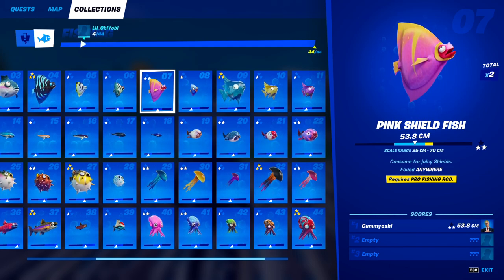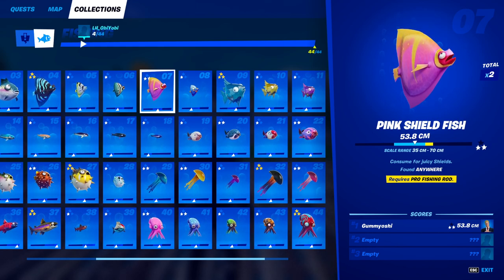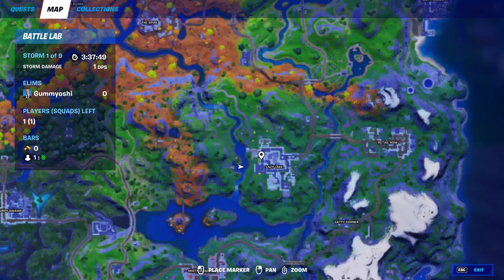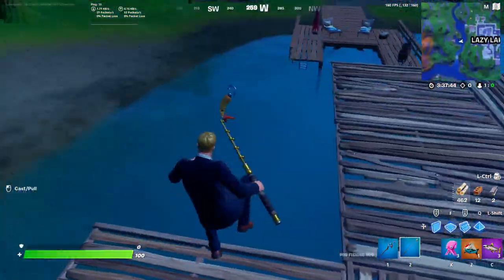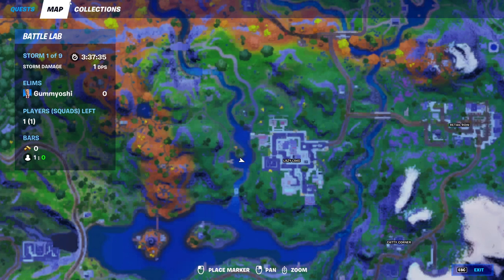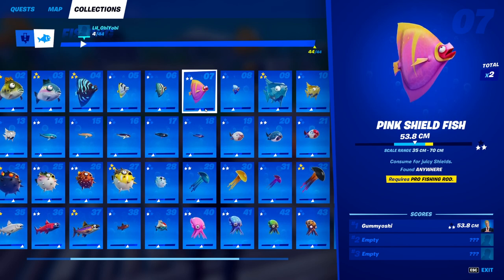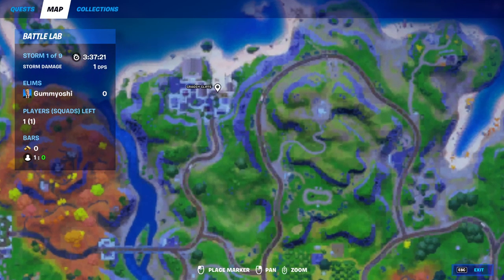For the pink shield fish, this is the first fish in our fishing dex that actually requires a pro fishing rod. This guy can be caught anywhere on the map, so go literally anywhere that there are fishing holes. I love the spot I'm at currently because it is both a mountain area and has a ton of fishing holes right around me — at least six here, and even more down that river. This is my favorite fishing spot in the game. The pink shield fish can be caught anywhere with a pro fishing rod.